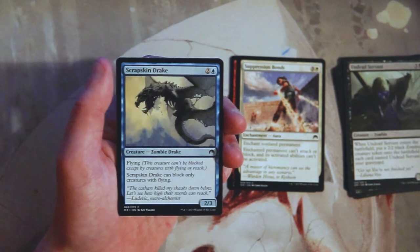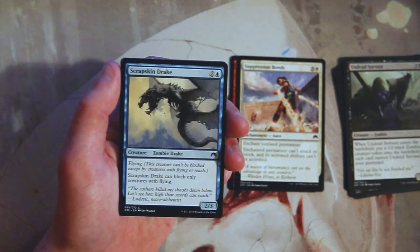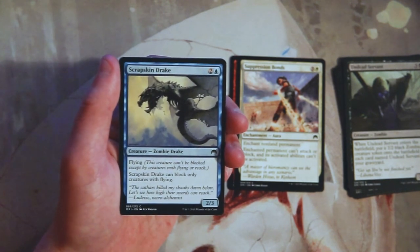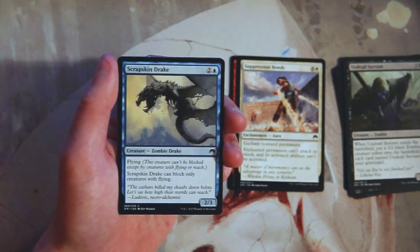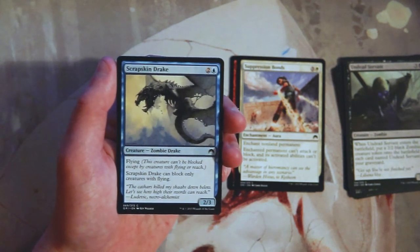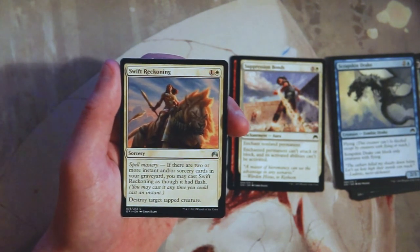Scrap-Blade Drake is a 2/3 for two and a blue — it has flying and can only block creatures with flying. If you're in the blue-white flyers deck, cards like this are perfectly fine. It's a 2/3 for three, pretty much on par for a normal flyer, and if you are the flyers deck you're ideally not blocking very often. I'm okay with cards like this, but I wouldn't pick it over the other cards we've seen — our removal is too good in this pack.